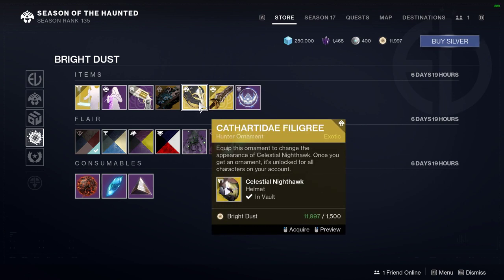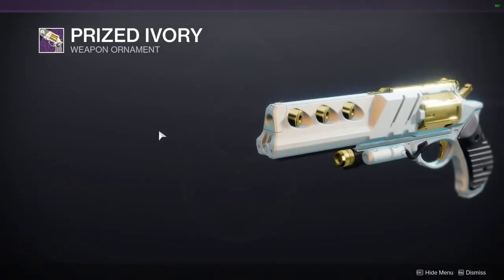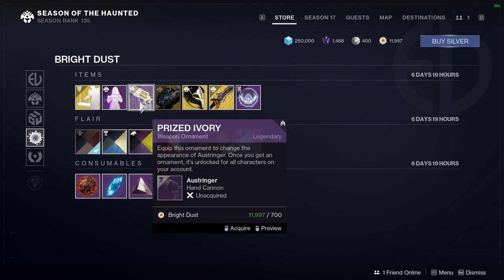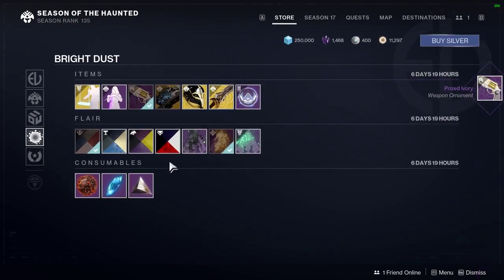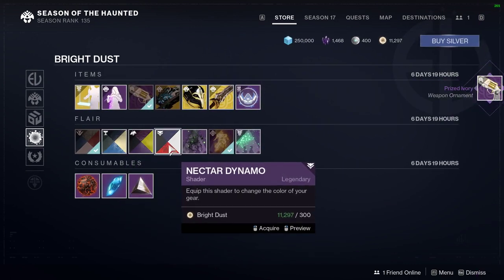As well as a new Celestial Nighthawk — I believe it's a new Celestial Nighthawk ornament. A cool ornament for Ostringer — definitely works really well with certain shaders that I've seen. Definitely going to take a look at that, I'm going to buy it right now. Also, some new shaders down here — take a look at them, some of them seem like they're not too bad, depending on what colors you're going for.